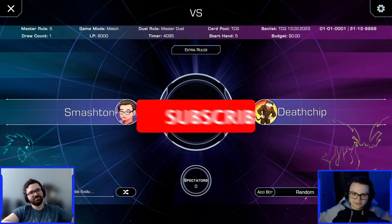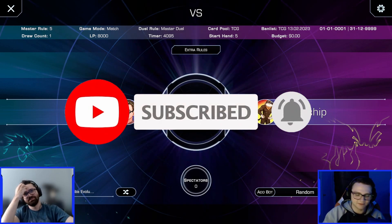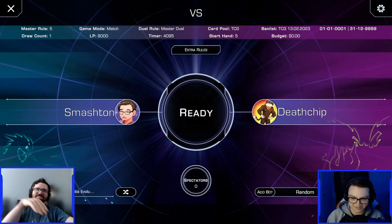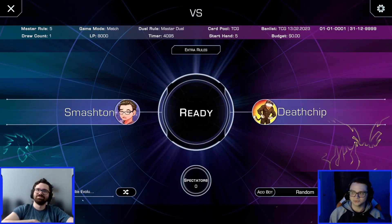What's up, Duelists, and welcome to episode 5 of the Deck Draft series — the final episode of round 1, in which we are going to have Starter Deck Kaiba Evolution, the upgraded version, versus the 4th-rate Duelist with the 5th-rate deck, Starter Deck Joey, piloted by yours truly, TJ.